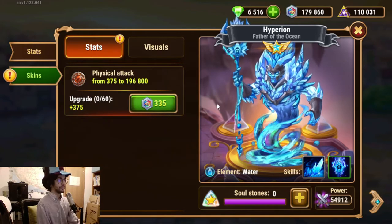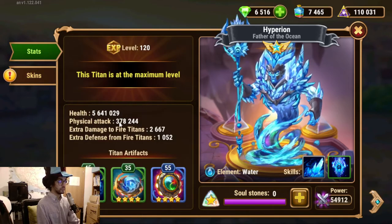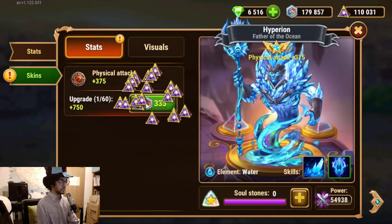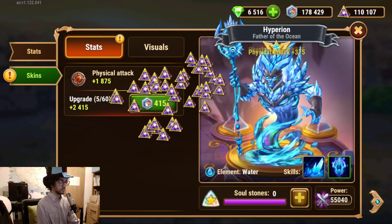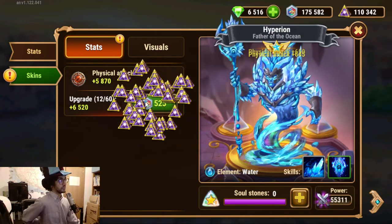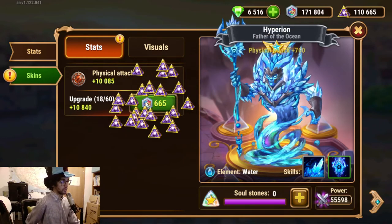Next up: the physical attack skin for Hyperion. Physical attack is now at 378,000 for Hyperion. I will start boosting that. So it's safe to say that 45 levels will take around 57,000 skin stones.